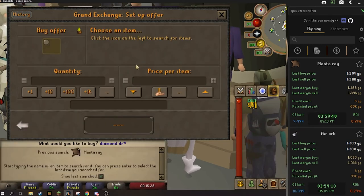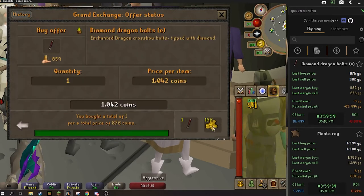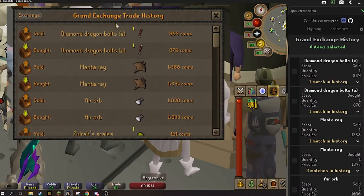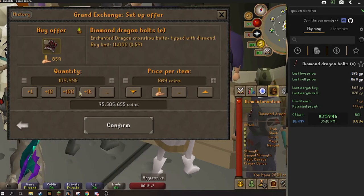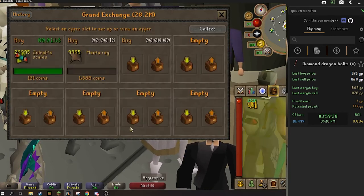Diamond dragon bolts are probably my favorite ammo type to buy — dragon darts and diamond dragon bolts. Make sure you're doing the enhanced enchanted one. They're extremely reliable. I don't think I've ever gotten under a seven GP margin on the diamond dragon bolts. That's just a really solid item to flip especially for the price point. Once again saving about four slots so we don't buy the entire limit in case we need to margin check them later.